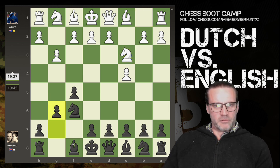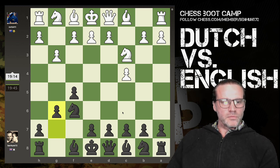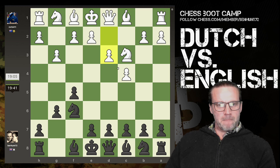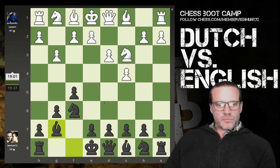Let's go proper Leningrad Dutch - going to play Bg7 and then castle kingside. It's a 20-minute game with no increment, so I'm hoping I will be able to use the clock against my opponent on this one. Let's just play the bishop out - so this is going to be a 0-16 game for me.